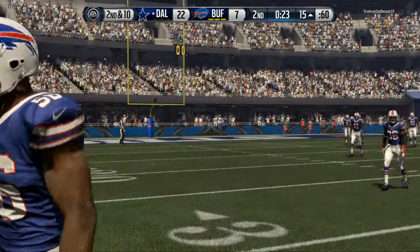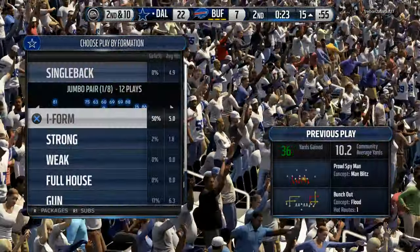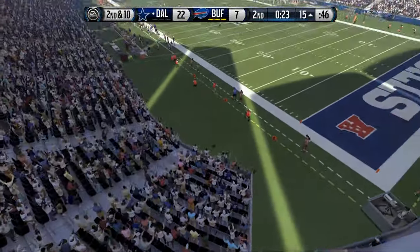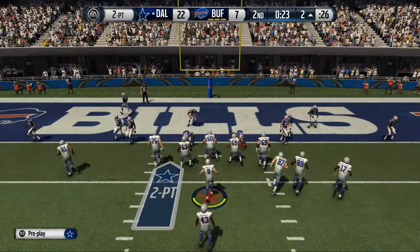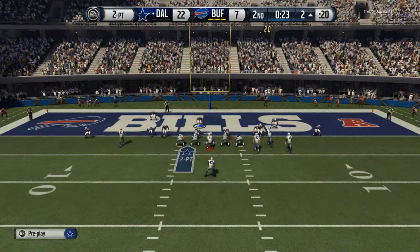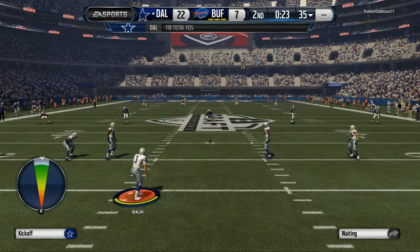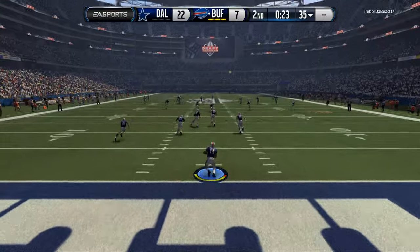I'm going to take a timeout - what that does is it gets Bobby Rainey back in the game. I only have one running back. I still have the two-possession cushion. Get Bobby Rainey back in the game and go for two. Going for two here puts you up 24-7. What does 24-7 mean? If they go 7-7-7, that's 21 - they have to take a field goal. It makes this a three-possession game. That's why you go for two right here. We don't convert, but it's still a two-possession game.